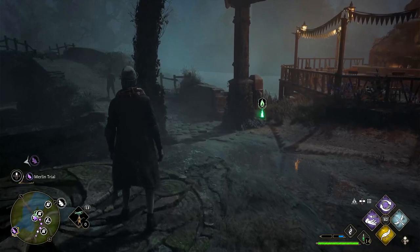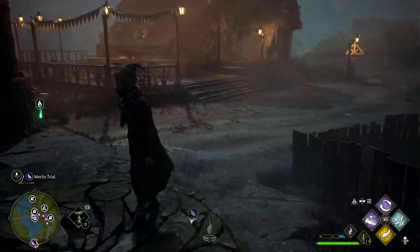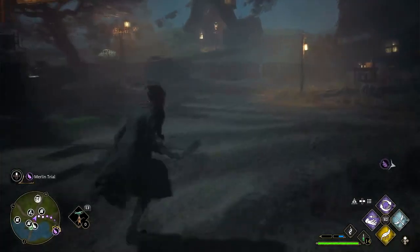If you're having trouble with it, this is how you do it. Go ahead and use the Malo Suite to get it started — I believe you have to use the Malo Suite first to make the boulder appear that you're going to need. So we've got to find the boulder, which is just right here.